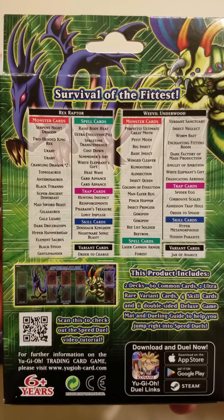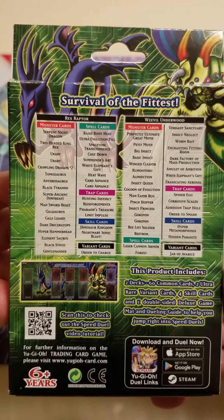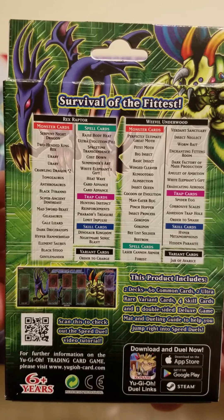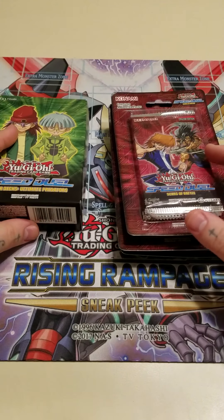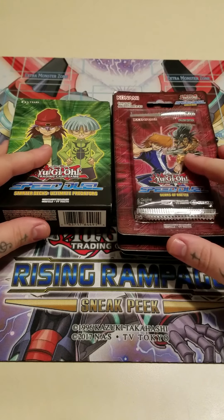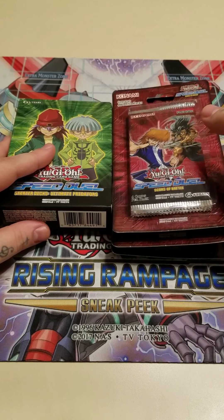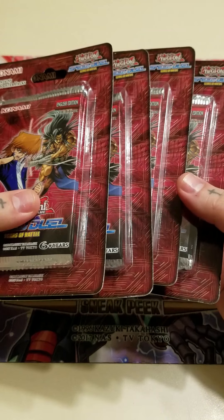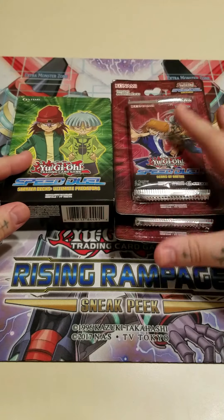Here's the card list for each deck. The variant cards listed are the Ultra Rares, so it looks like we have Jar of Avarice and Order to Charge. My card shop did not get a box of the Speed Duel set Scars of Battle, but I did pick up four blister packs of the set. Each blister pack has four packs, so we got a total of 16 packs.